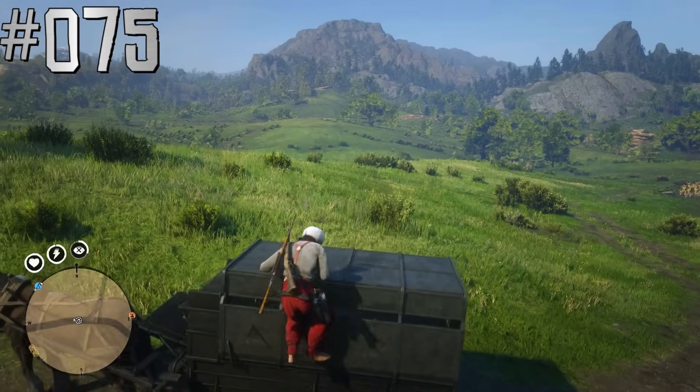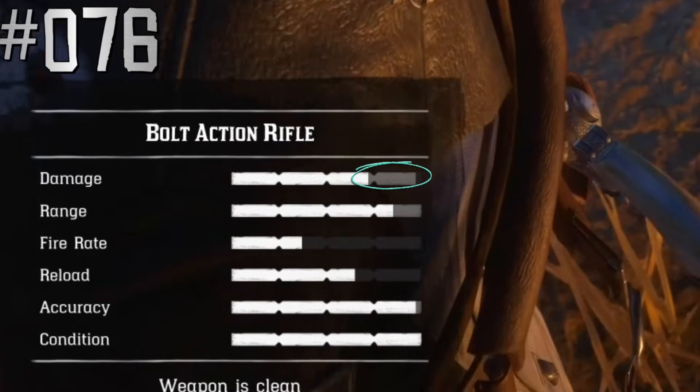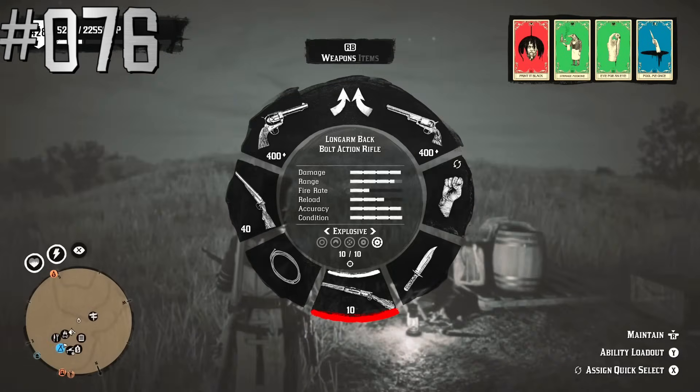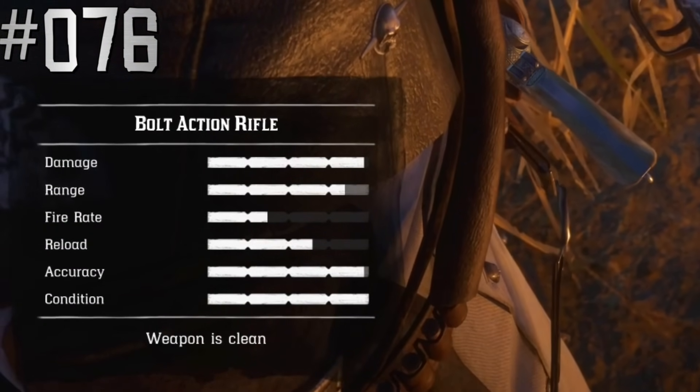Players can get on top of the Bounty Hunter's wagon. The gray area in weapon stats shows the maximum achievable level of each parameter — basically the weapon's potential. For example, by using different types of ammo, we reach maximum damage and there is no gray area anymore.